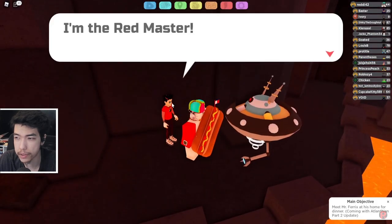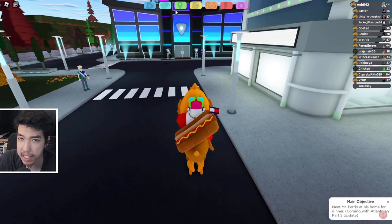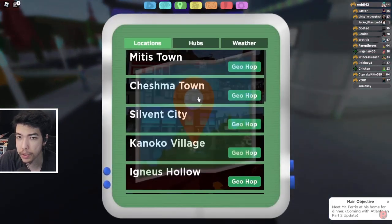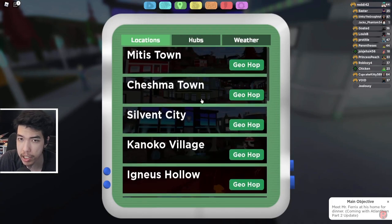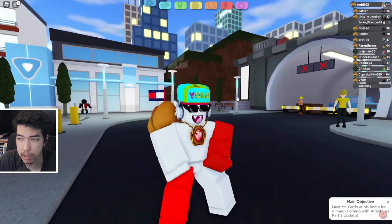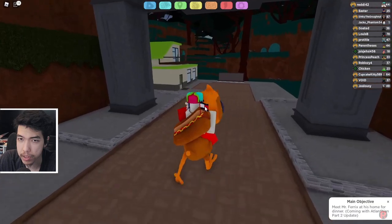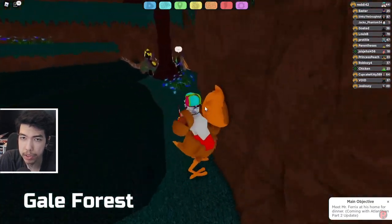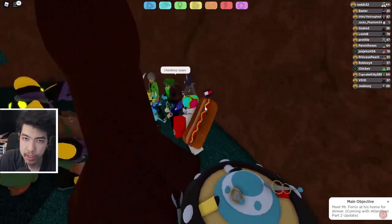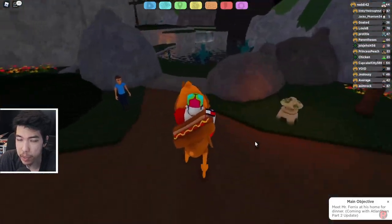The next one is the Green Master, located in Gale Forest. Teleport to Chesma Town as it's connected to Gale Forest, and head over there. Heading towards the forest, take a right and she'll be behind a tree. Go ahead and talk to her and fight her.